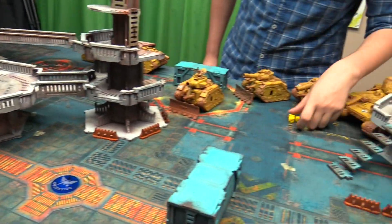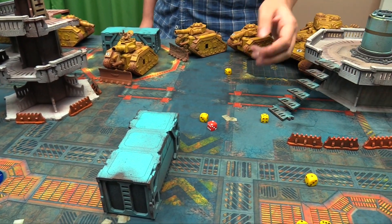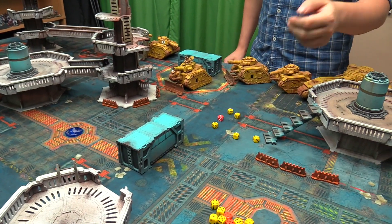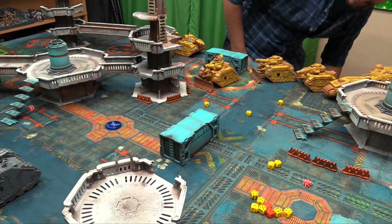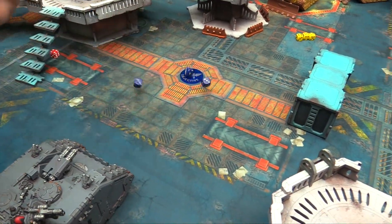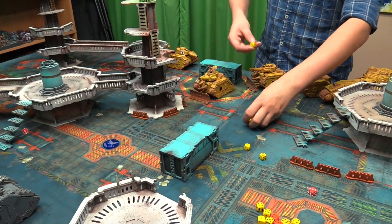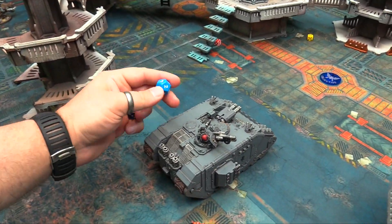Another Russ gets 4 shots with the battle cannon hitting on threes. One squadron opens up with 6 shots and manages 3 hits. The demolisher-style cannon hits for 3D3 wounds — rolling 7 total — Land Raider goes to 5 wounds. Heavy bolters chip in. The Hellhammer fires its terrifying gun which ignores cover, getting 9 shots: 5 hits, wounding on threes. Land Raider needs 4+ invulnerable saves — it fails enough and goes down.